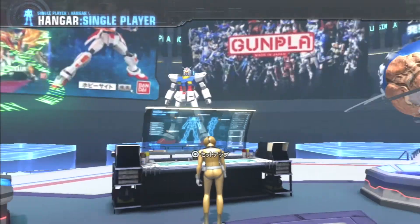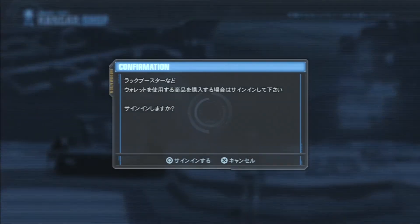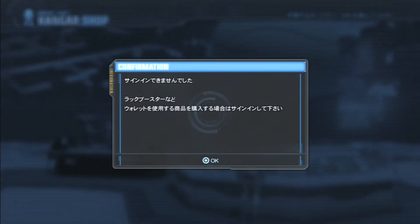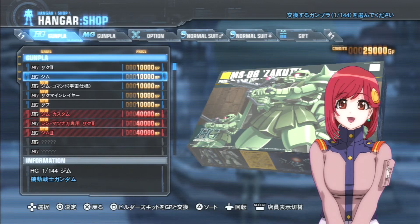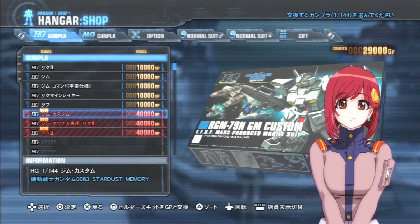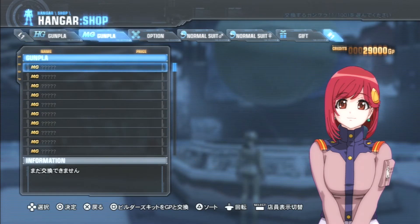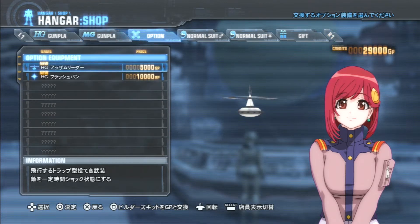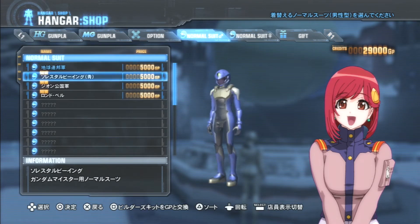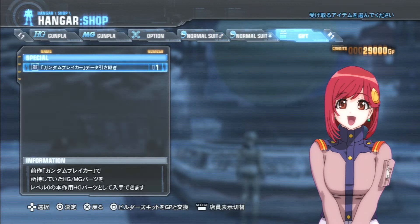Just give it a second to load. So when you go to the shop, there has been one improvement in how it's set up. In Gundam Breaker 1, you just bought the actual set and got all the parts. But in this one, as you can see, they've got two different options: G parts and MG parts, which is cool. The suits are still there — female versus male — so there's really no difference there if you played Gundam Breaker 1 versus Gundam Breaker 2.